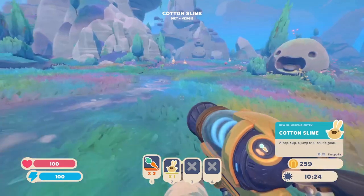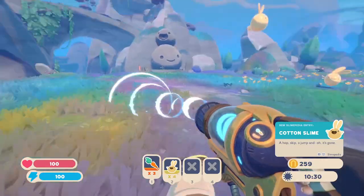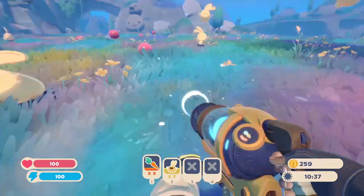Carrots are everywhere — if there's carrots growing out of nowhere then you know you're in the right place. Cotton slime! A hop, skip, a jump — oh it's gone. Wait, catch more! Yes!